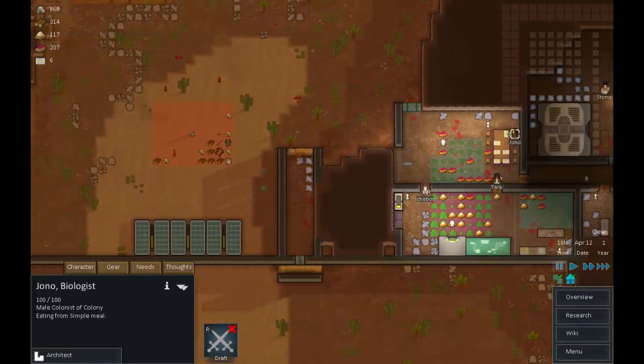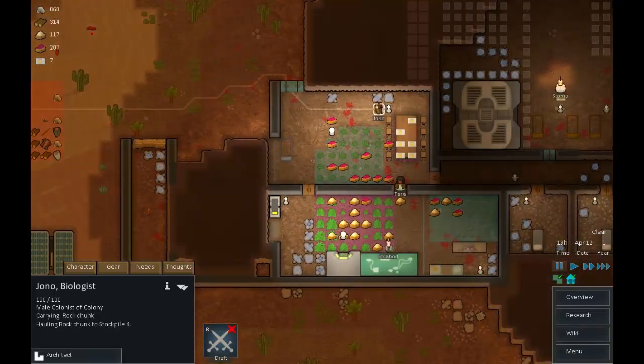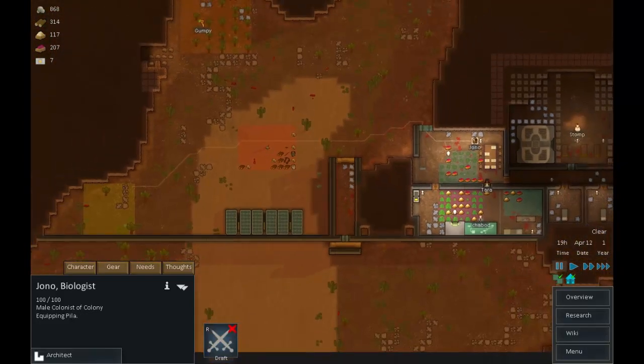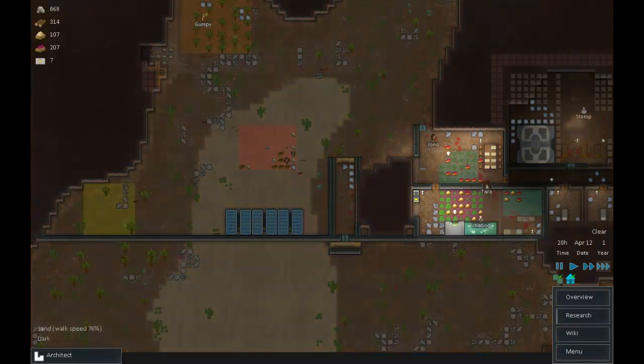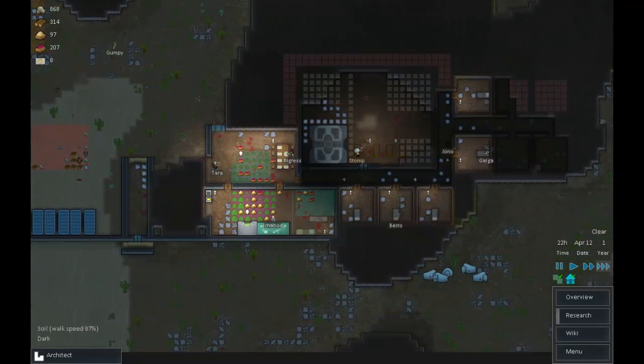Jono, what are you using as a weapon? Not carrying one at the moment. Once you've finished eating, grab yourself this pila. That looks like food - let's take that food too. Excellent, looking good - and you've jumped straight into the hauling job.